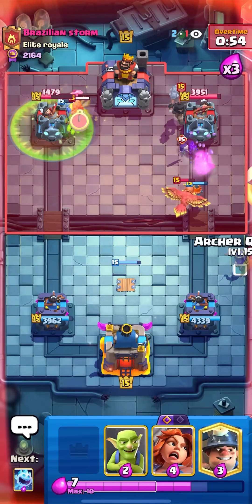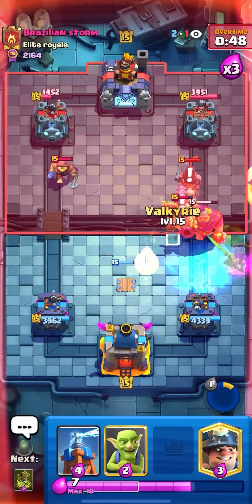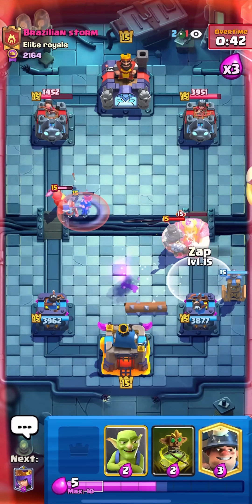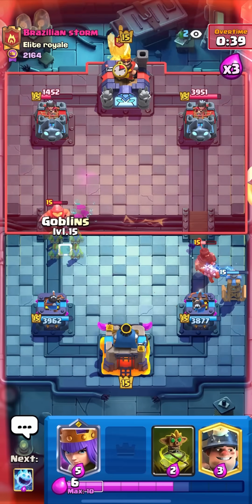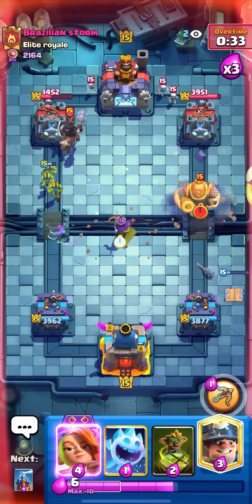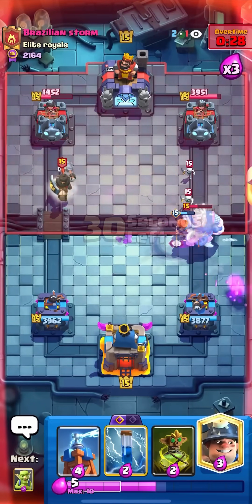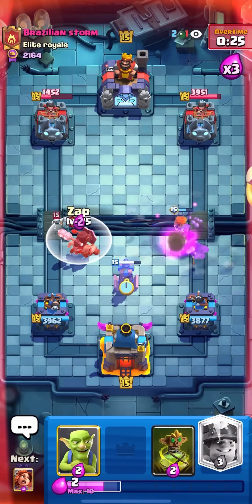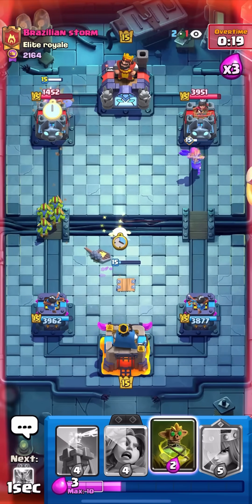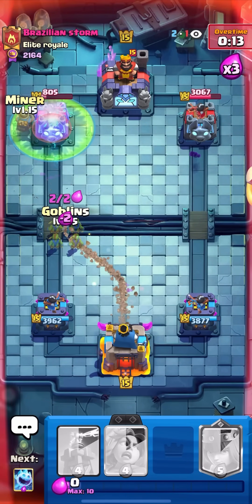Goblin curse, zap evo — look at that damage, this guy's actually getting destroyed by the goblin curse, all my damage is coming from it. He's lightning so I'll ice spirit then valk. Tesla down, zap on that dark prince. Goblins again, high queen — no mistakes. That's on the RG, he's gonna lightning — evo valk, ice spirit, easy defense. Tesla, zap — good game. Even if I lag out from here I don't think he could get my tower in time. Very nice win!